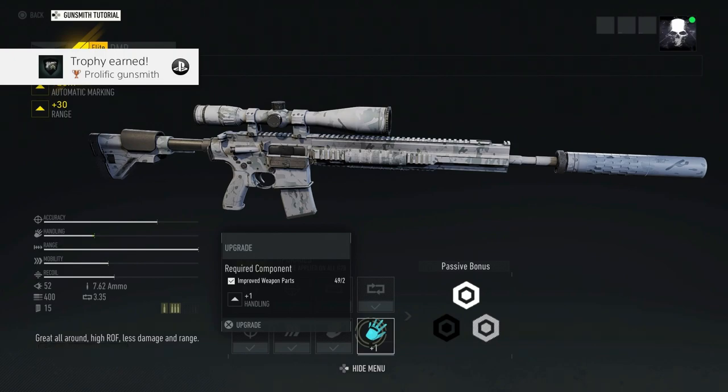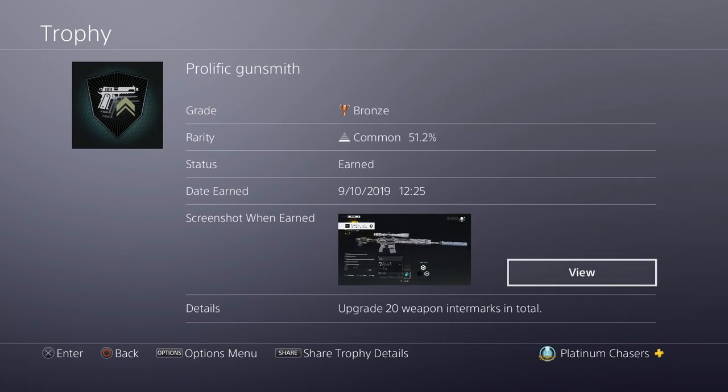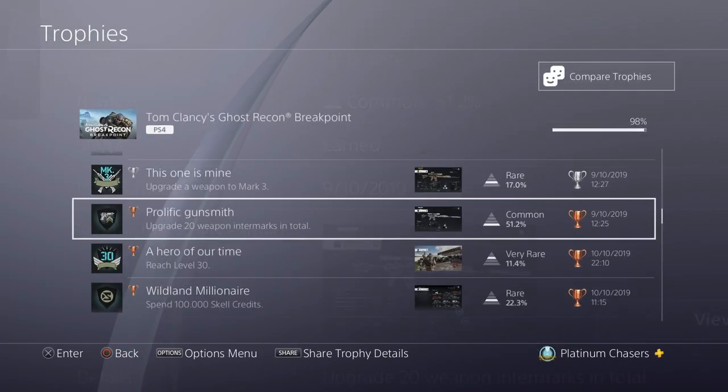Prolific Gunsmith — this is just do 20 upgrades. Getting a weapon to mark three means you're going to do that anyway, so don't worry about that one.